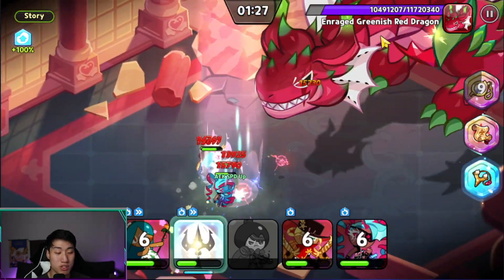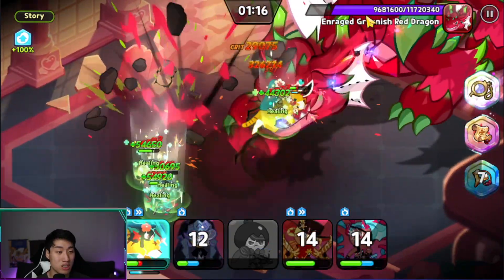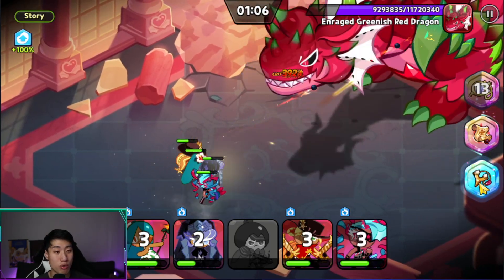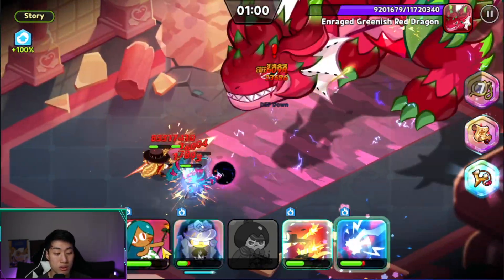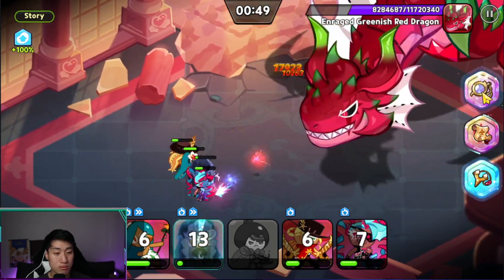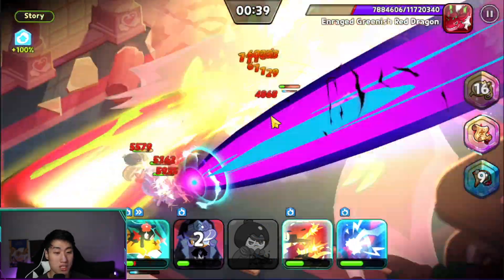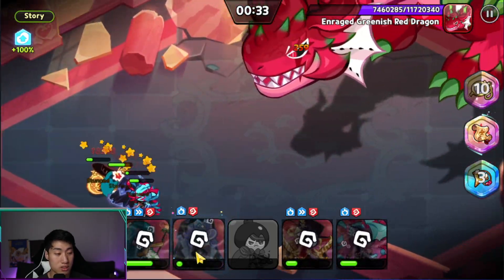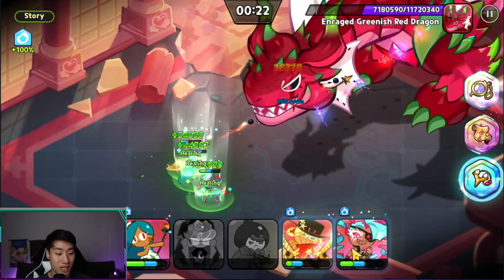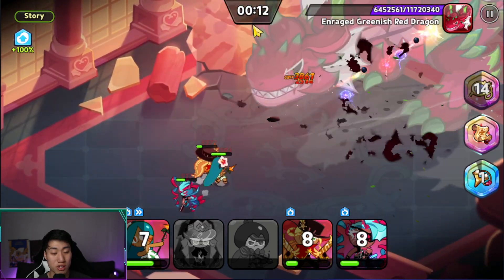Honestly I don't have expectations of actually beating the dragon stage with an all-range team. I think we can get to around a third of the dragon's HP — that's probably where we'll end. Cookies are getting low, using healing, the stun comes out, and Pastry actually died — not good. We reached the third HP zone with about 10 seconds remaining.